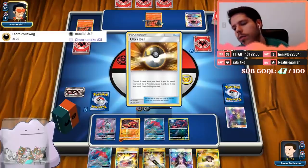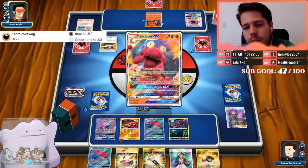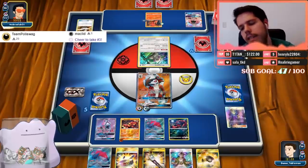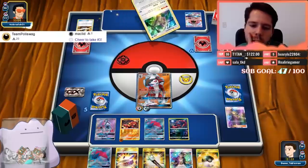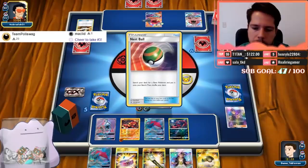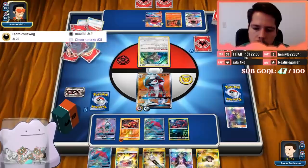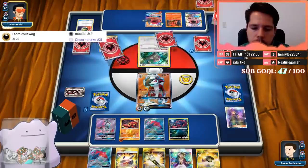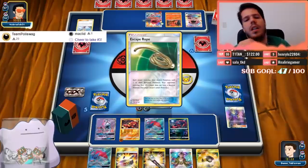We played Macargo GX on Friday and concluded that it's just not up to par. Do you think Baby Buzzwole Lycanroc Zoroark is good? Yes, it's good. Do I play the Acerola in this list? No, I do not — Escape Rope, not a big deal, I do have the Guzma.